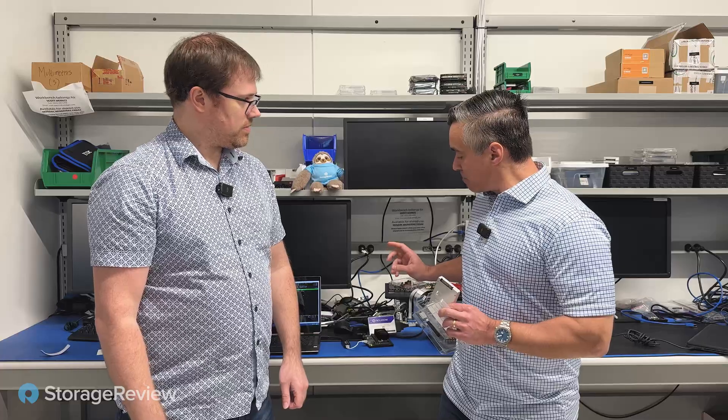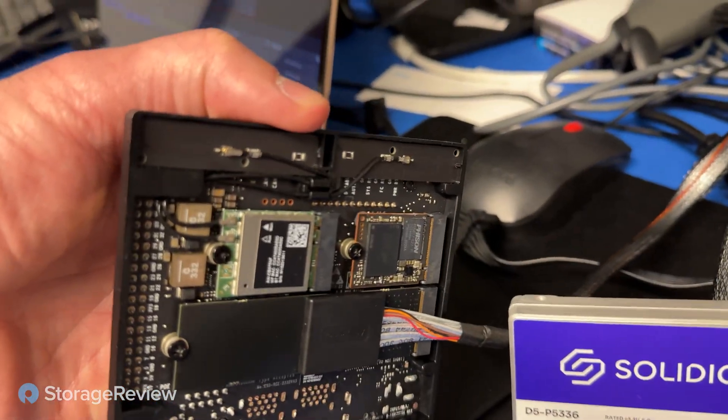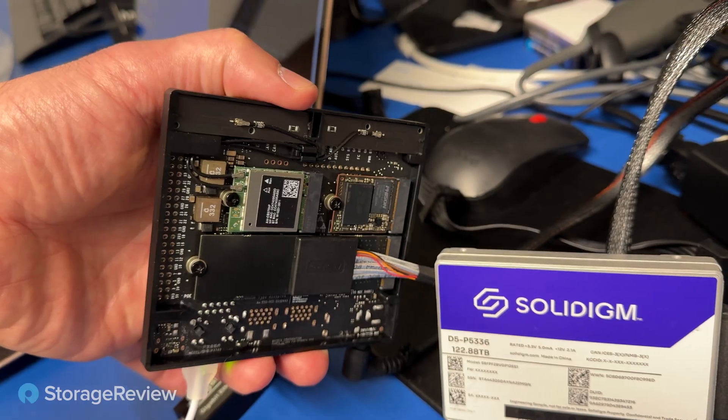The magic from a storage standpoint is when you flip it over, there are actually three M.2 bays. One's used for a wireless card, one's a little 2230. All the slots on the bottom are Gen 3. The 2230 we're using for a boot drive right now runs at two lanes of Gen 3. And then there is an additional slot — another Gen 3 x4. Of course the storage guys asked: what can we put in there? The max you can really do in M.2 right now is eight terabytes, but it's Gen 3.